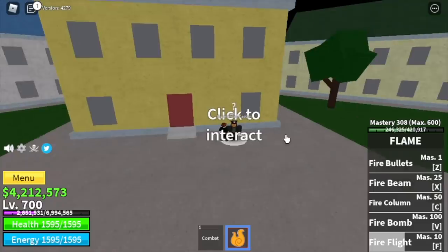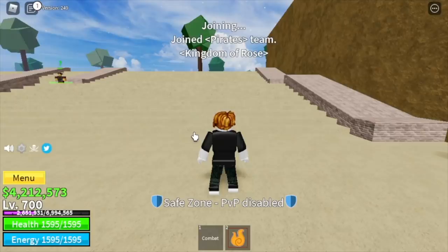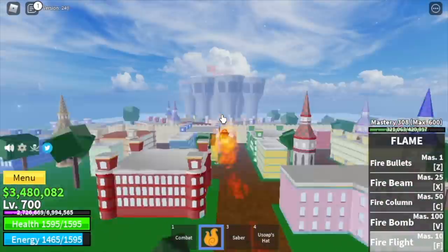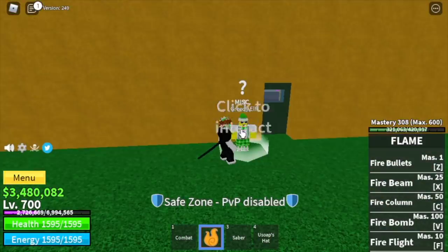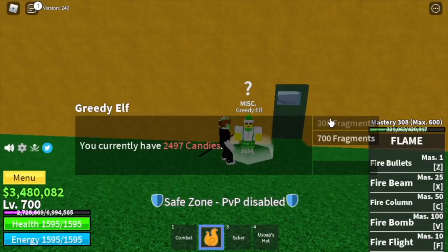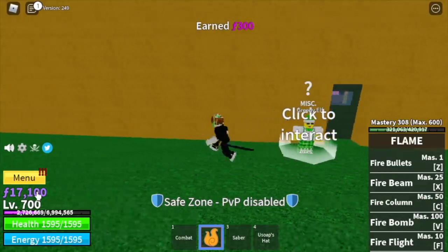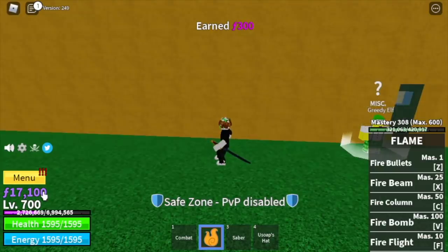But we're also going to awaken the flame fruit. For our first requirement we need shards. Luckily we have the greedy elf in this update, so we're going to use all 2,497 candies and exchange them for fragments. After fast-forwarding, we exchanged 2,000 plus candies for 17,000 shards — and I think that's enough.